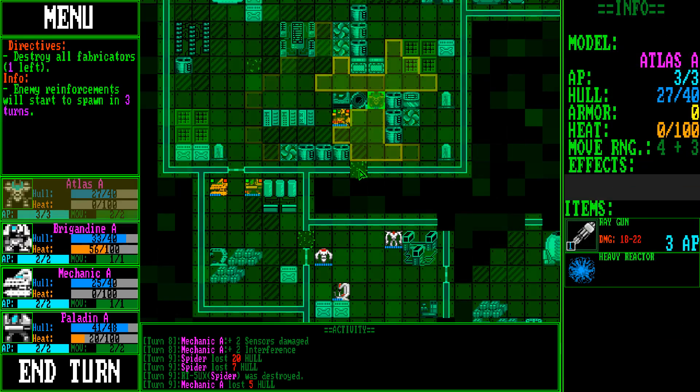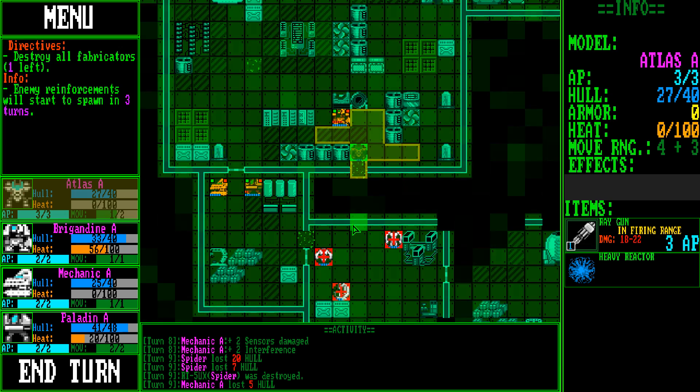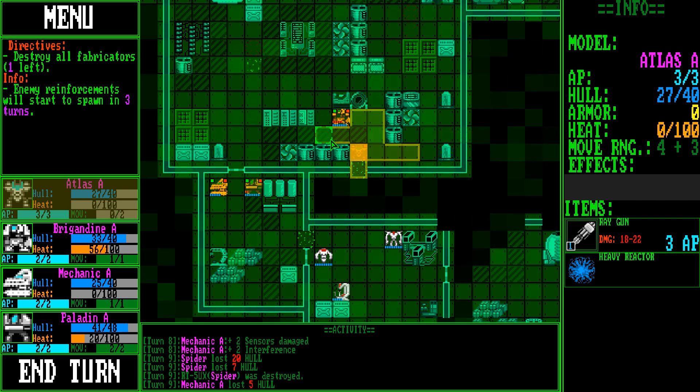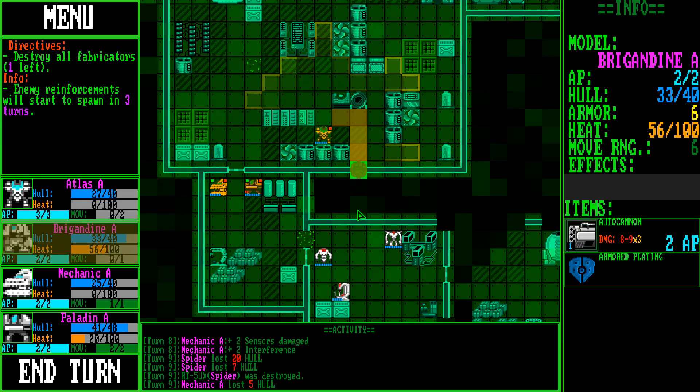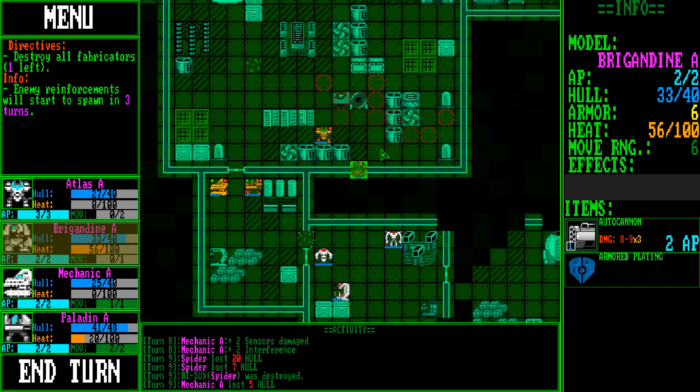Let me come in here first. Oh, is that a hole? You can't even get in there? That's kind of a problem — that's a real problem. Can you just stay in here and shoot over this gap? Oh, you can't — it's like a wall. That's a problem.